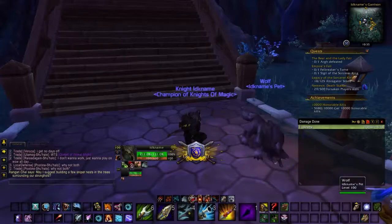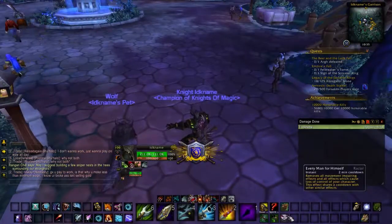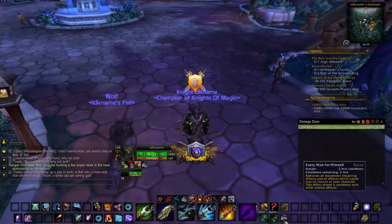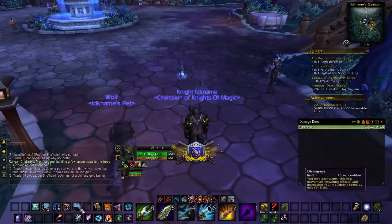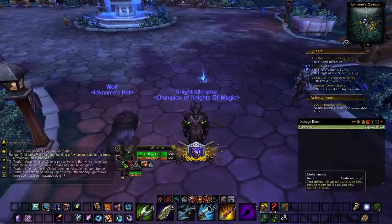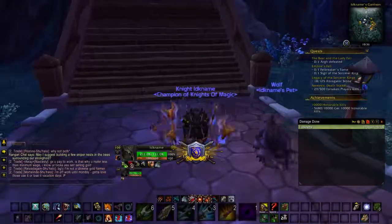Now we've got Omni CC. Omni CC is kind of like the old cooldowns add-on. It shows you how long you have left to wait on the cooldown of items. I'll throw a freezing trap right there — if I disengage, you can see how it all looks. You get the point.